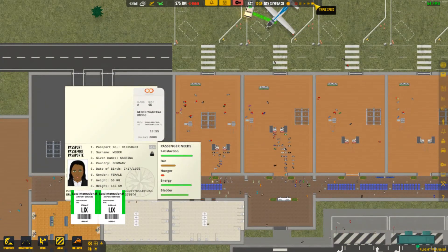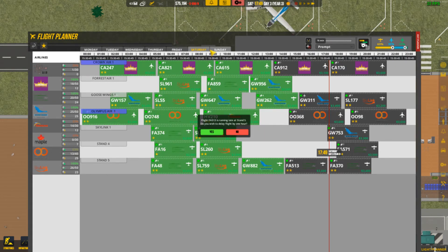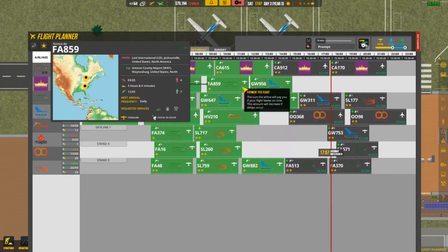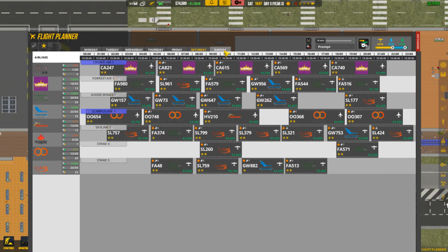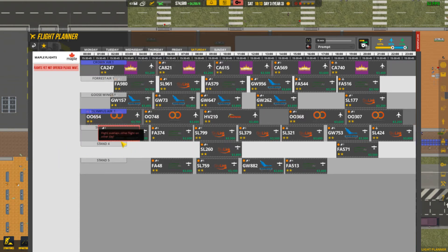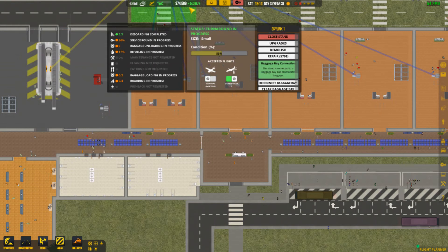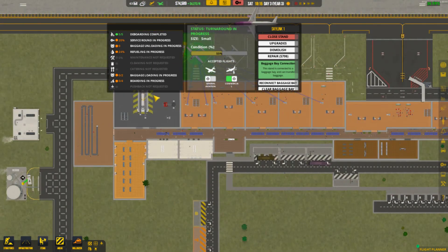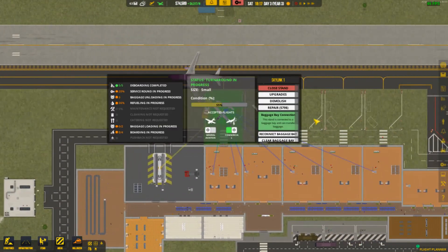I'm gonna go ahead and speed up some. Flight planning's going well. I'm trying to wait until tomorrow. Have we been offering any flights from Maple? Yes, that's what I needed to see. No delays. Sunday, let's go ahead and start planning — we should have plenty of room for Maple. I may turn stand four into Maple only. They've only given us one recurring flight for seven days. I thought we were actually gonna get seven different offers, but they trusted us with a recurring flight. I guess maybe my reputation at this point precedes me.